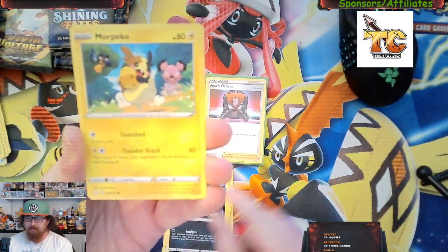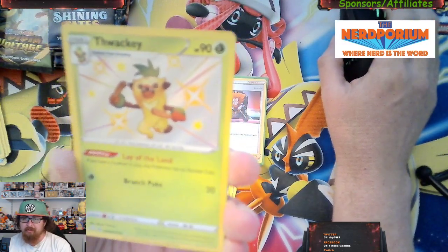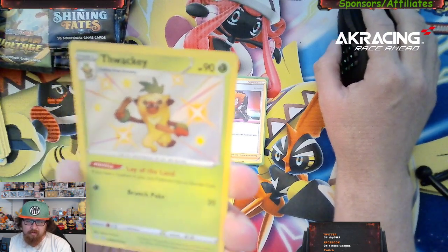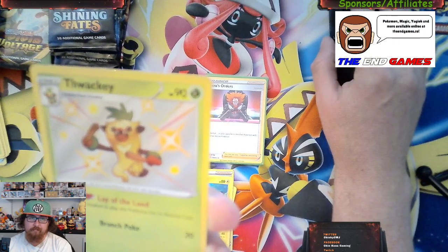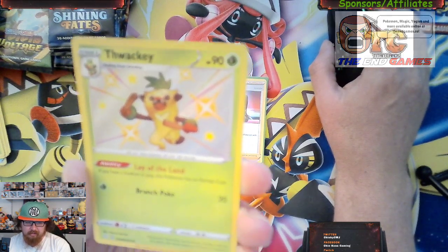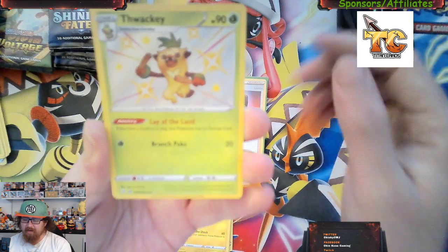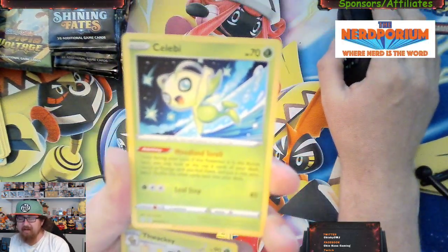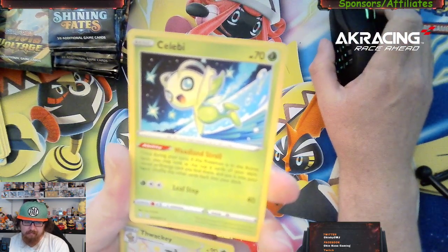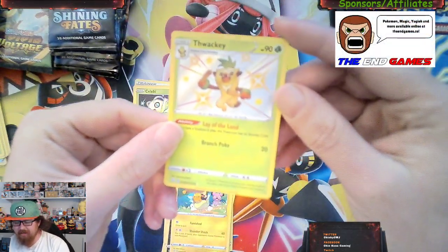Oh look at that — we got a shiny Thwackey! Nice, we got Thwackey from the Shiny Vault. Thwackey on today's market is going for 18 dollars. And then we got Celebi — Celebi on today's market is 85 cents. But look at that, we got the Shiny Vault Thwackey!